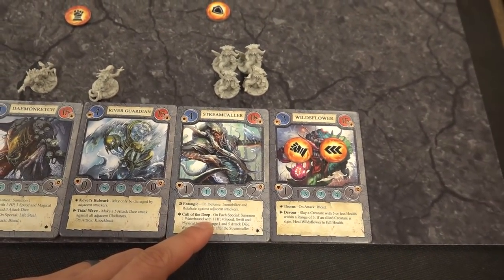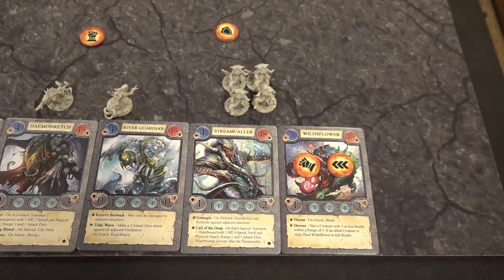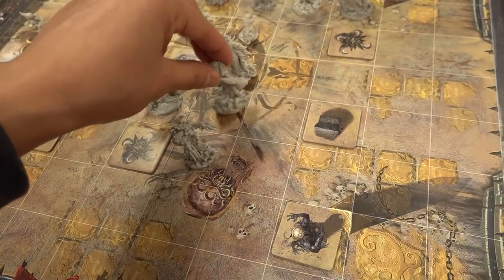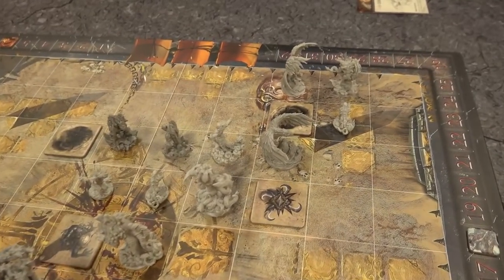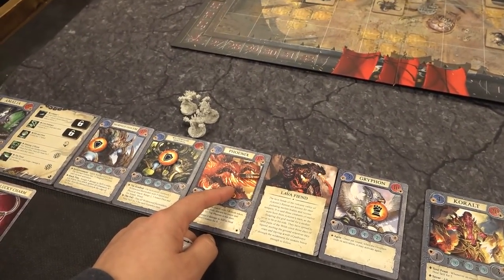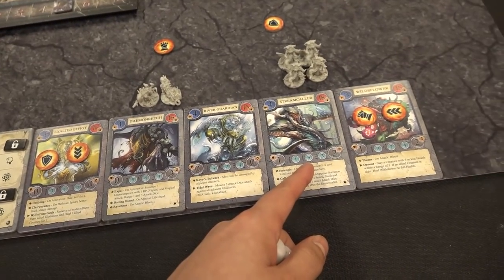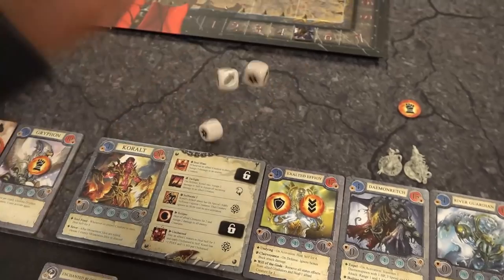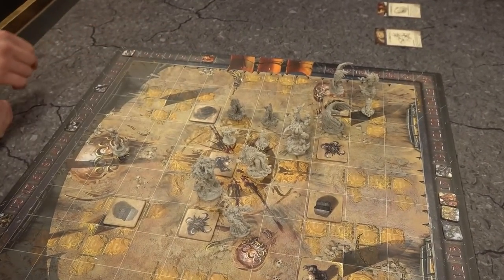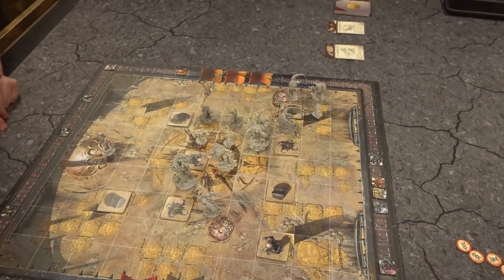Streamcaller activates, decides to go for the Phoenix instead of the heavily-healed Sentinel. Moves three squares to engage the Phoenix. Base damage five physical plus three attack dice. Rolls well — but the Phoenix survives with one health left, just like the Lava Fiend earlier. Griffin activates next: moves three with agile ability, attacks Wild's Flower from behind. Five base damage with characteristic upgrade, plus the rear attack bonus of two — ten total, minus one defense leaves Wild's Flower at one health. Griffin activates twice, attacks again, finishing Wild's Flower off.